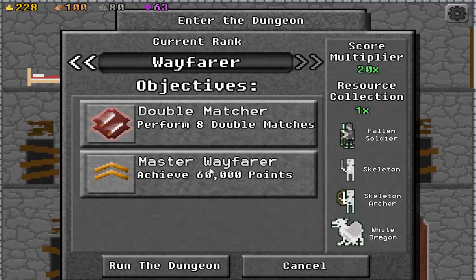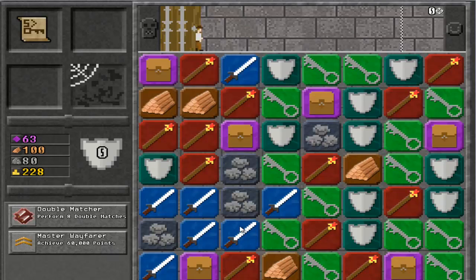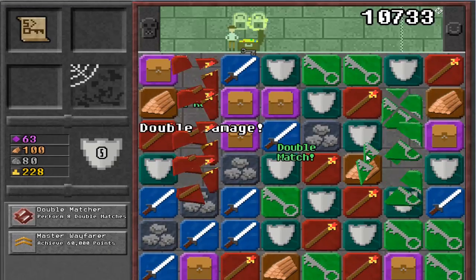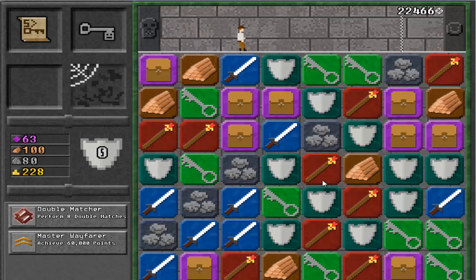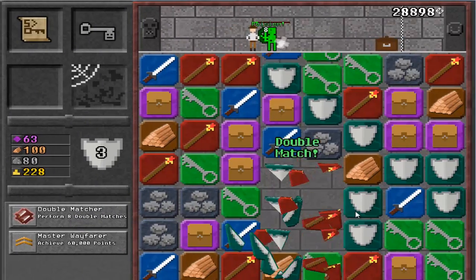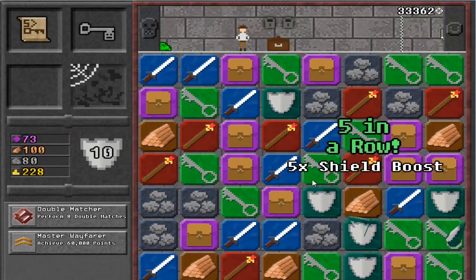What do I want? Achieve 60,000 points! Perform 8 double matches! We got this! Already got a combo going! Key! Magic! Poison! Oh! Uber Mega Combo!